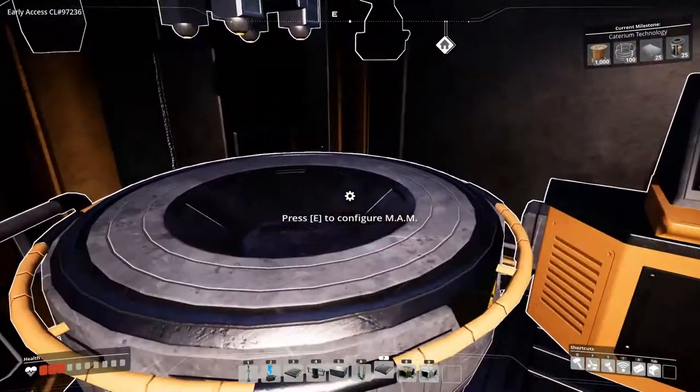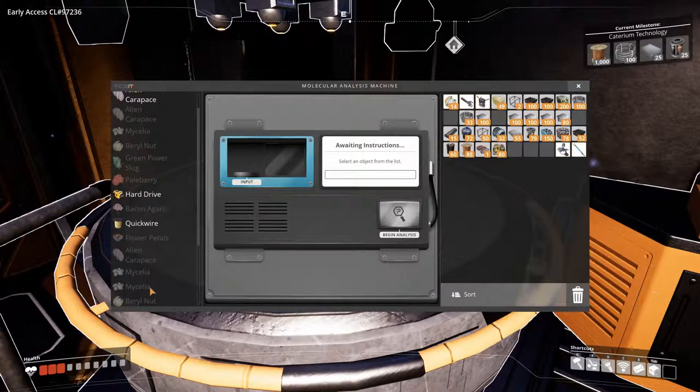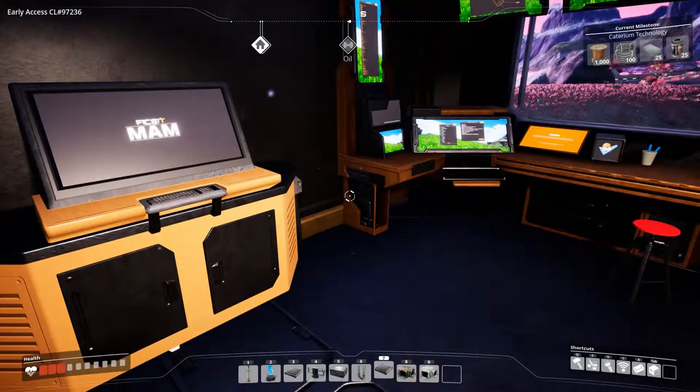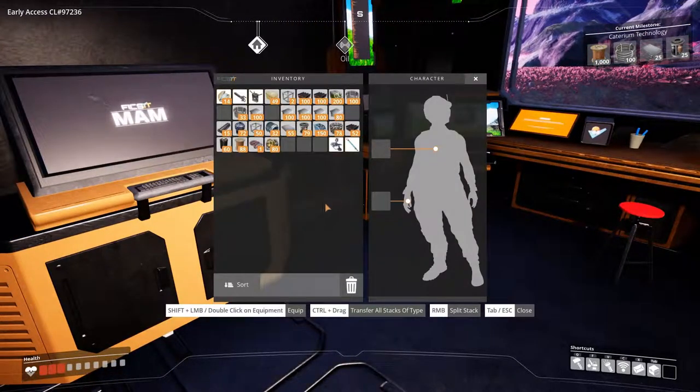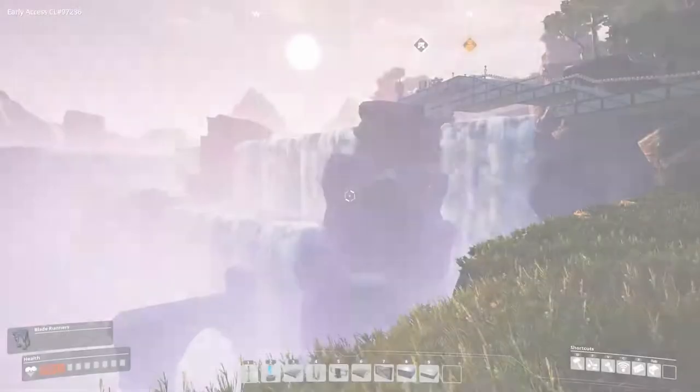After finding Caterium, you need to research it in the MAM. If you haven't already researched anything in the MAM, go check it out because you really need it. You can research your Caterium once you've found it — it looks kind of like this Caterium ore.